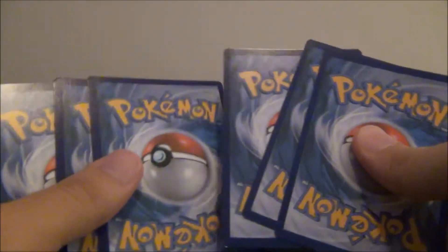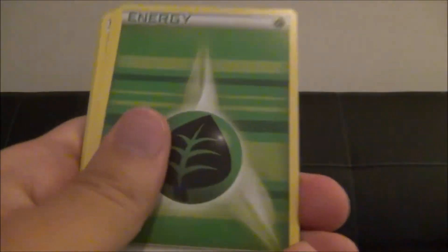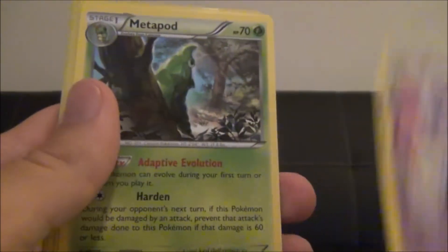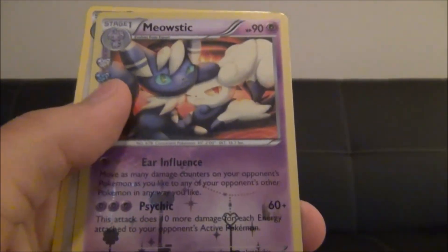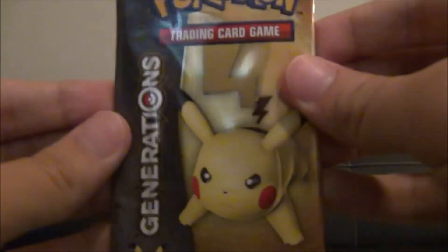Instead of the whole 2-3, it is these three, then those three. Ditto, a Grass Energy, Shellder, Caterpie, Espurr, Metapod, Maintenance, a Reverse Holo Ponyta, a Meowstic which is uncommon holo. I already got a Dodrio before — I have two Dodrios, which is pretty disappointing, but maybe this second pack will be a lot better.